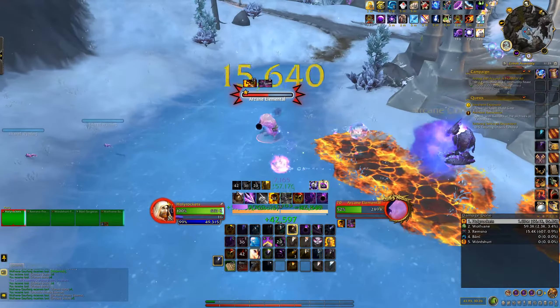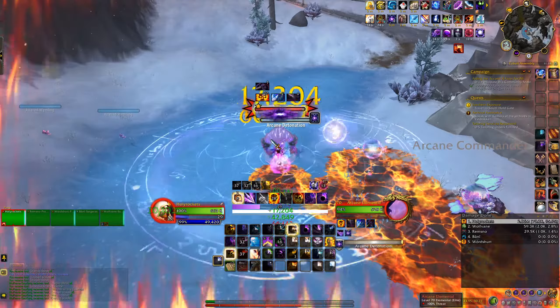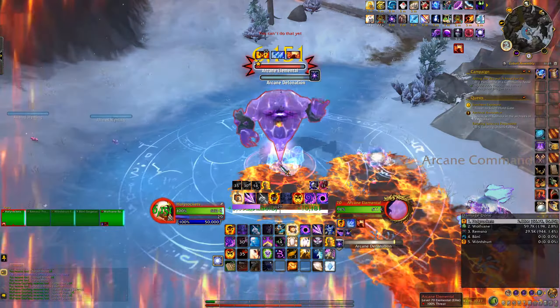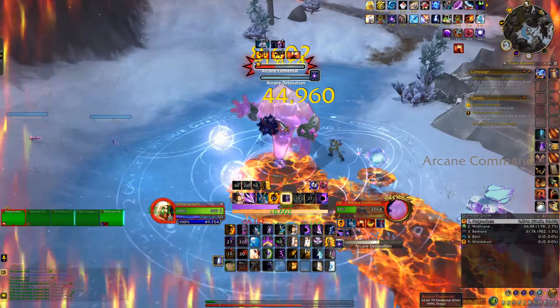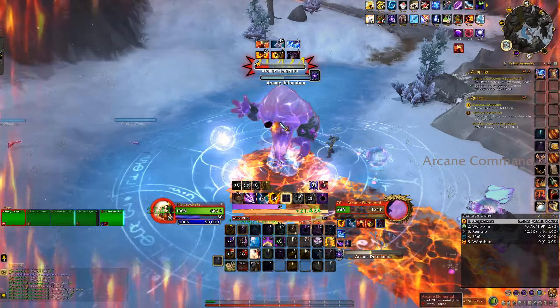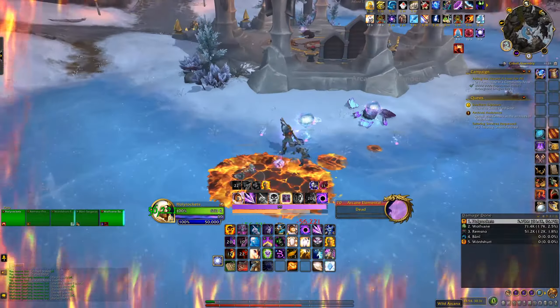You can also get powers like leaving behind a trail of fire that damages enemies, increased leech, epic powers that make 100% of the damage you deal heal you, or one that just makes you fully immune to damage for five minutes. There are tons of cool powers here that just turn you into an absolute god.